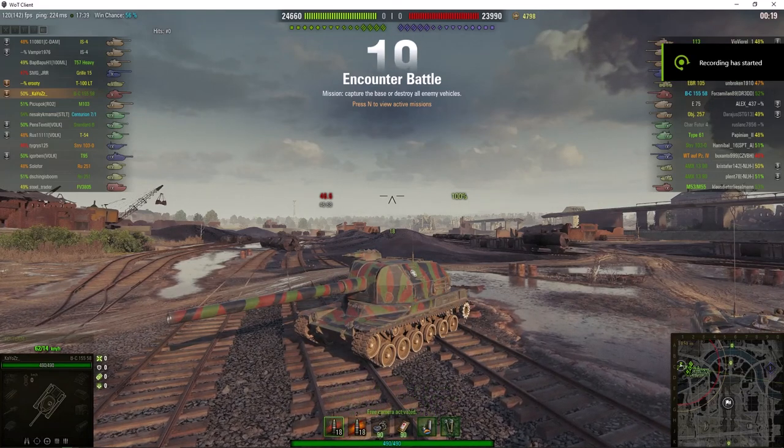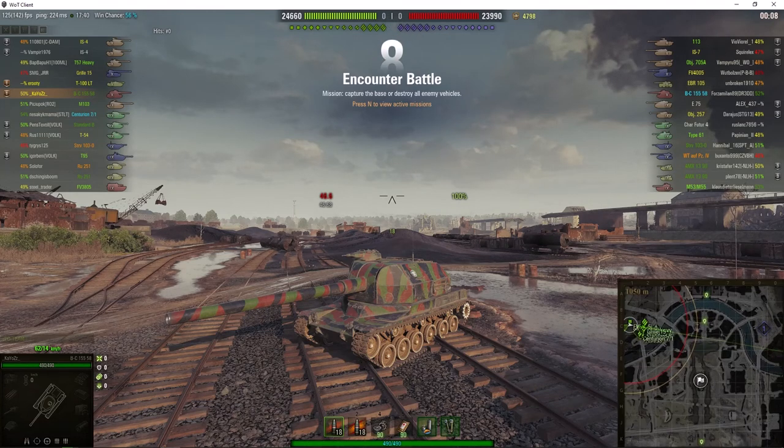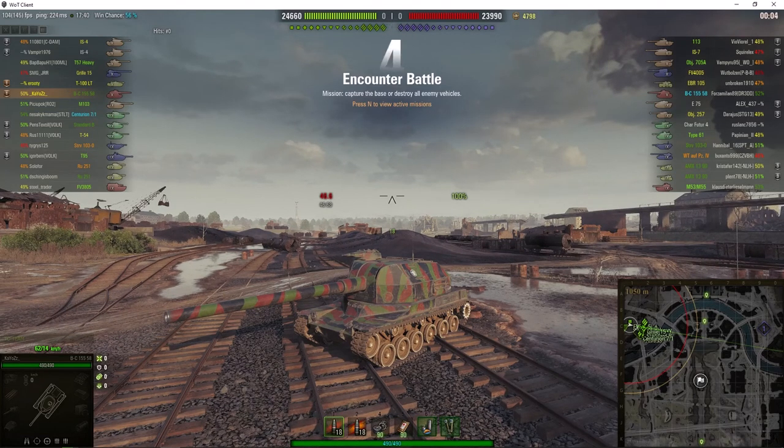Welcome back to WhatRT Noobs with General Disturbance. This is a Batinon Chatillon 155-58, the tier 10 French SPG. It's located on the Westbourne of Berlin Encounter and it's under the command of Chaos.